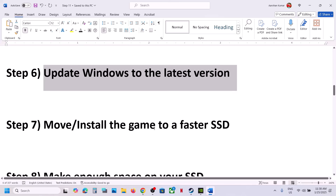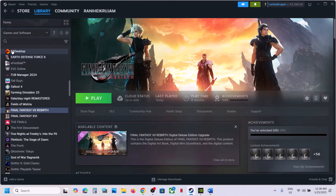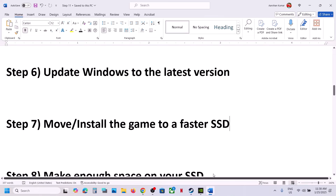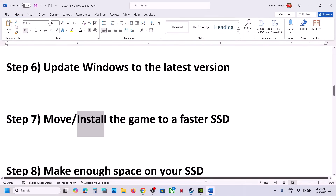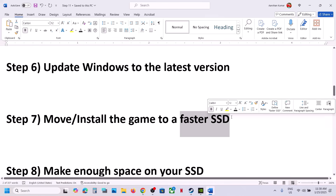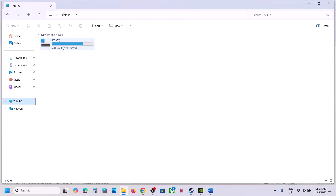The next step is to move or install the game to a faster SSD. If the game is installed on an HDD or external drive, go to Steam, then Steam Settings, then Storage, select the game, and move it to an SSD. This has worked for many players. If that does not work, uninstall the game and reinstall it directly to an SSD. Also make sure that your drive has enough free space.